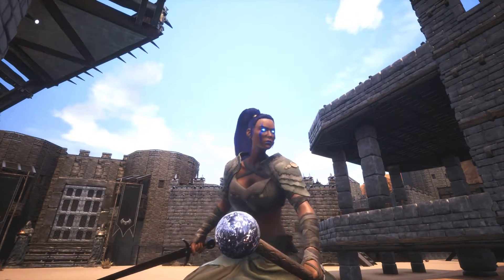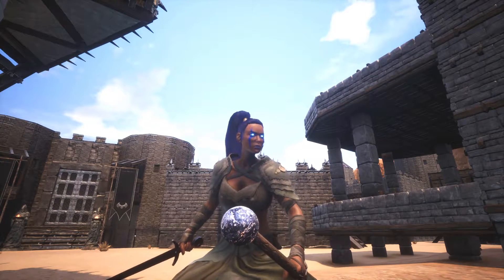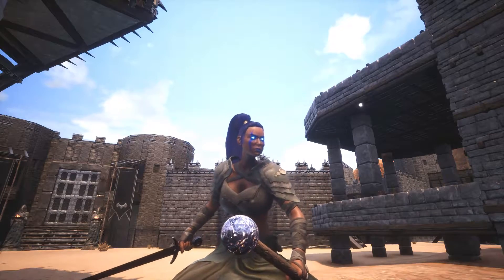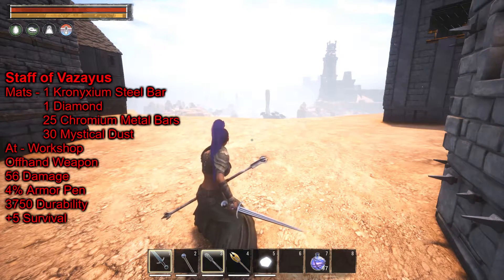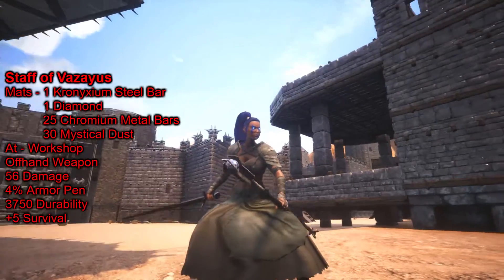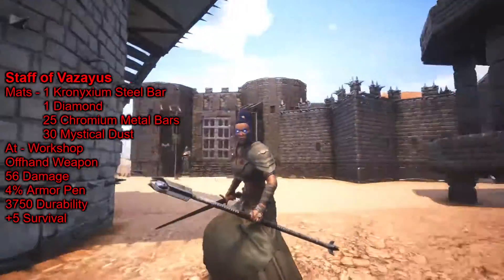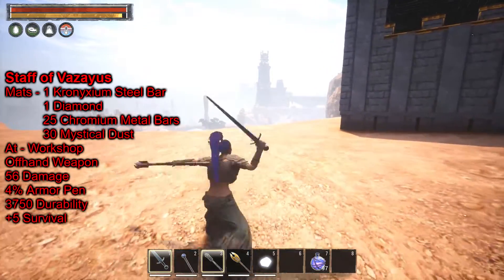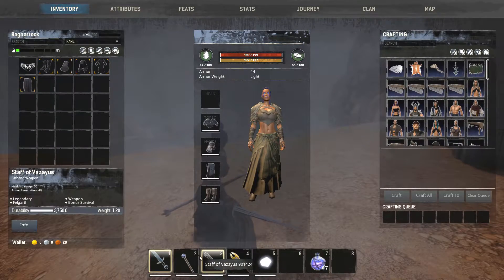Let's take a better look at the Scholar Staff. It has that same molten metal look moving in it — like the Orb of Vision. The next one is one of the endgame staffs: the Staff of Vizarius, or however you say that. It also has that little orb in it. It does 56 damage, 4 armor penetration, 3,750 durability, and a bonus to survival.